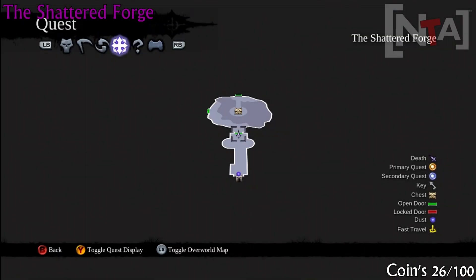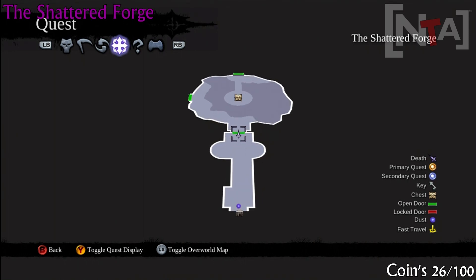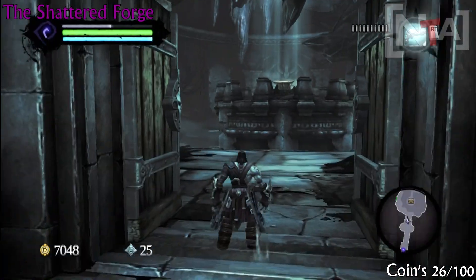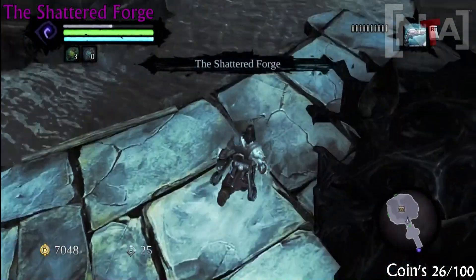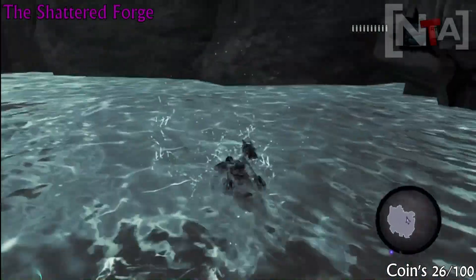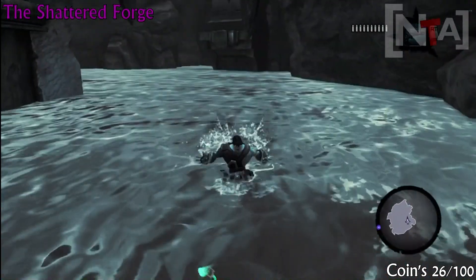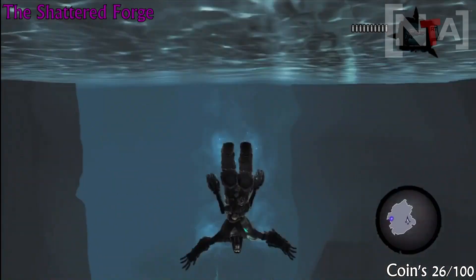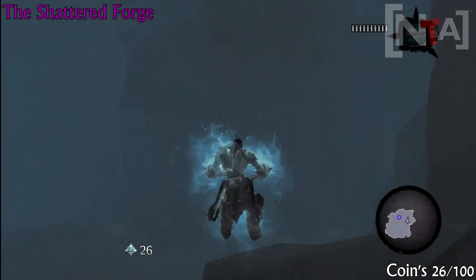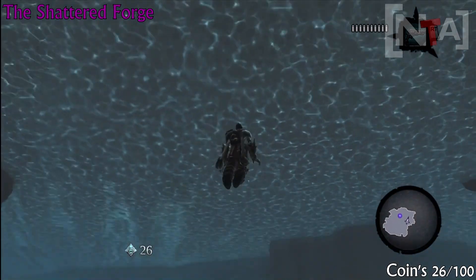Puzzma here from Need to Achieve and NTAGameGuys.com. We're now continuing on from the last video — we've just entered the Shattered Forge, which is a side mission you get from that woman. Once you first enter the area, you'll see a chest in the middle that you cannot get. You'll see some water down below. All you have to do is jump in the water and go around inside. You'll find your next coin — it's coin number 26.